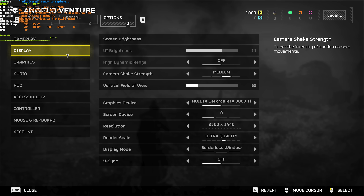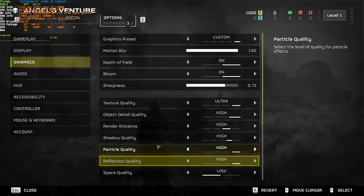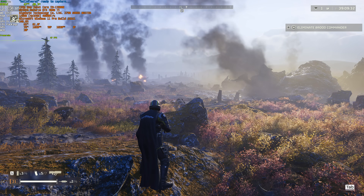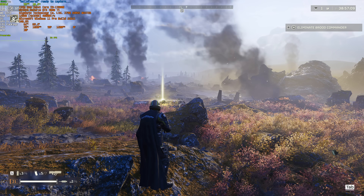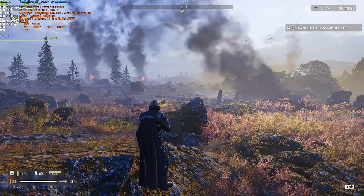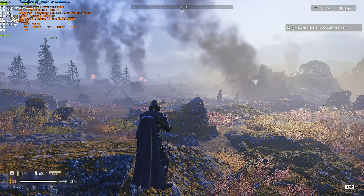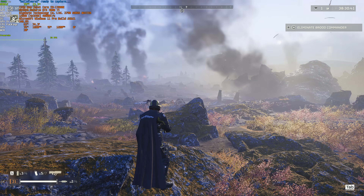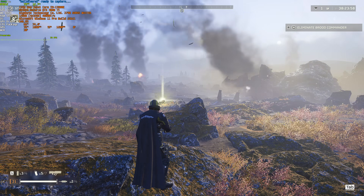Heading across to Options and Display, these are my settings with graphics mostly on high. Let's quickly run through the different presets. Ultra runs at around 47 FPS; high takes it to 54; medium 56; and finally low at 79 — by far one of the biggest jumps between all the settings options, though it noticeably disables anti-aliasing and removes quite a bit of foliage. For the most part, the game looks pretty good on all options.